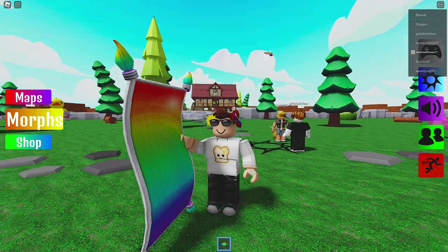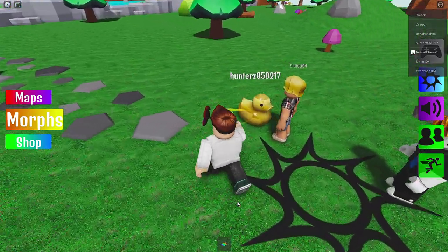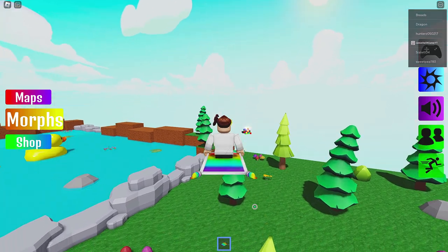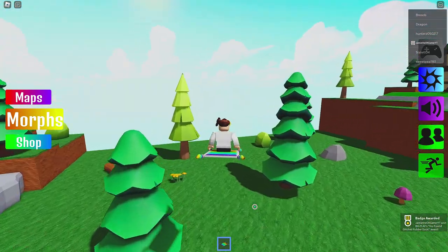Now I did buy a carpet to get myself around a little bit easier. Look at that — how am I supposed to get that thing? Is this our first morph right here? Oh, it's a person. Let's go get whatever this thing is flying around. There we go, we got Glitched Rubber Duck. Our first one.